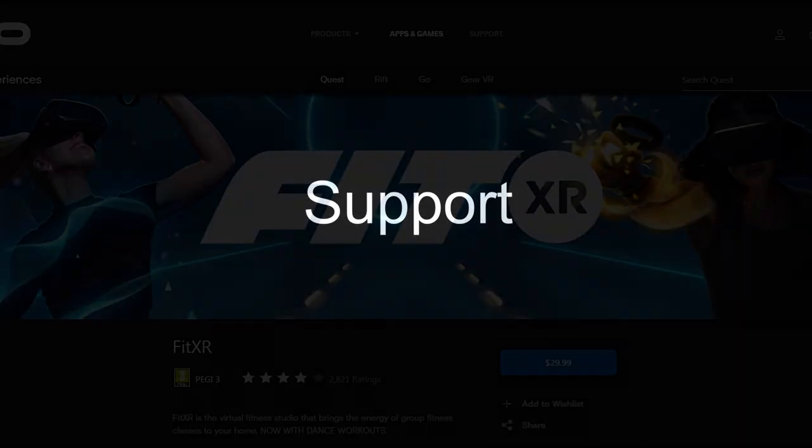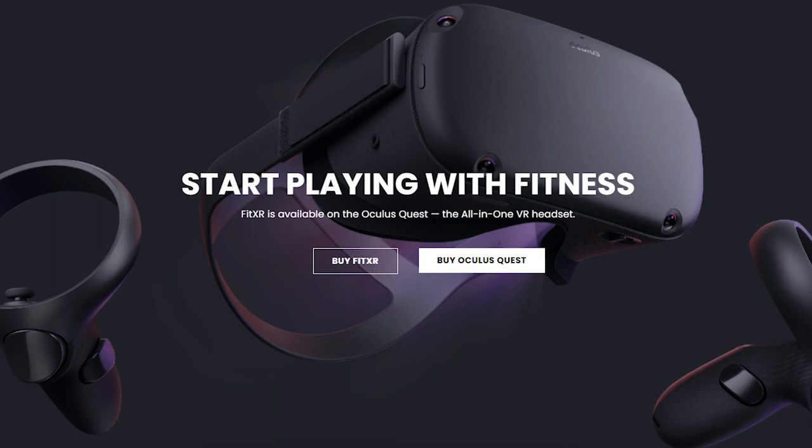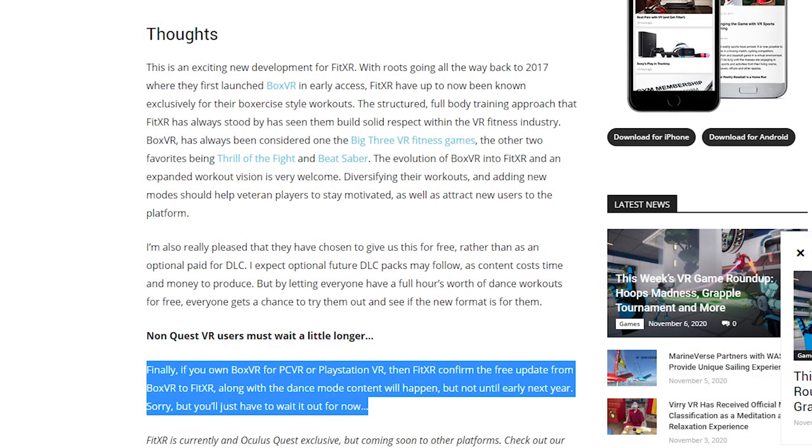Oculus Quest 1 and 2 users may feel privileged, because at this moment dance workouts are launched only on Oculus Quest and Quest 2. For PC VR and PlayStation VR, FitXR will be updated only in the next year.